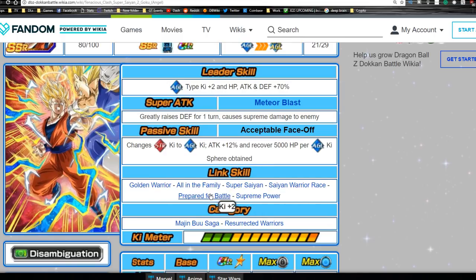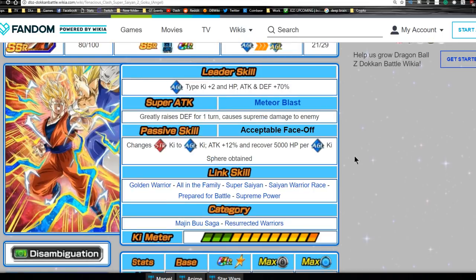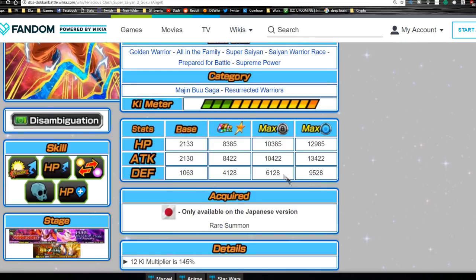Unless you're going for nostalgia, I don't see us ever really utilizing him too much because the passive skill and super attack are kind of meh. Link skills are Golden Warrior, All in the Family, Super Saiyan, Warrior Race, Prepared for Battle, and Supreme Power — generic Super Saiyan stuff, good filler for linking with other Super Saiyans. He'd be a good leader for brand new players. He's more like a six months to a year ago average meta card — a B tier unit.